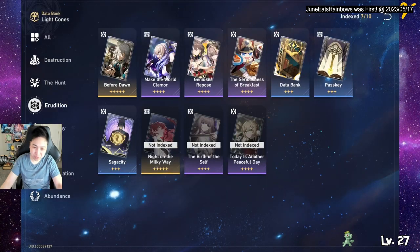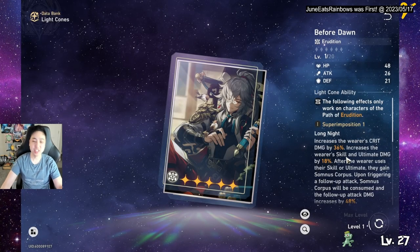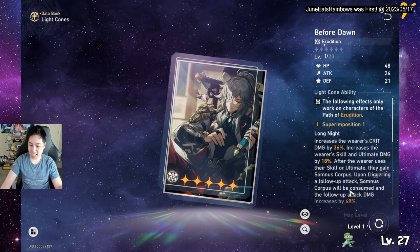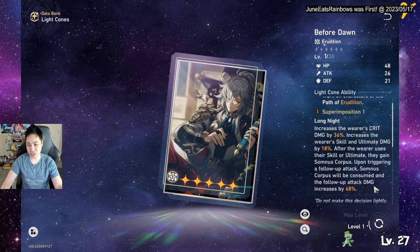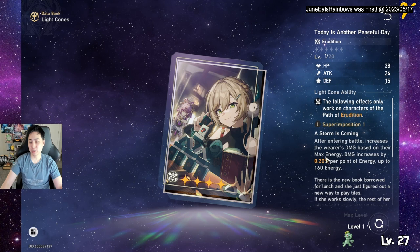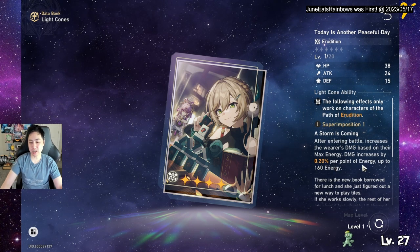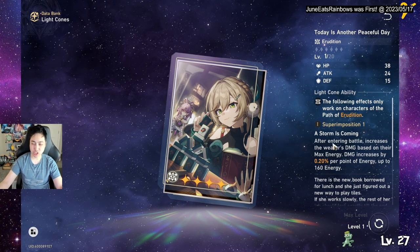For light cones, the best one for him is obviously his own five-star — it straight up increases crit damage, skill damage, and ultimate damage. When he uses skill or ultimate, he gets a stack that increases the follow-up attack, which is the Lightning Lord's damage. This is straight-up good. The next option for four-stars is based on his energy — 0.2 of his energy, and his energy goes up to 130 — so it straight up increases damage when he has more energy.